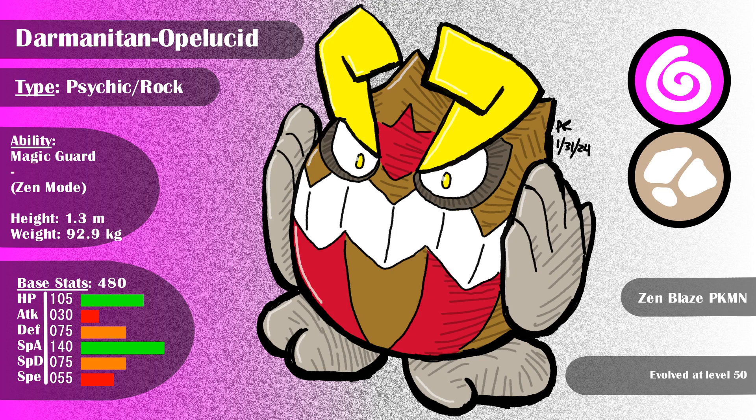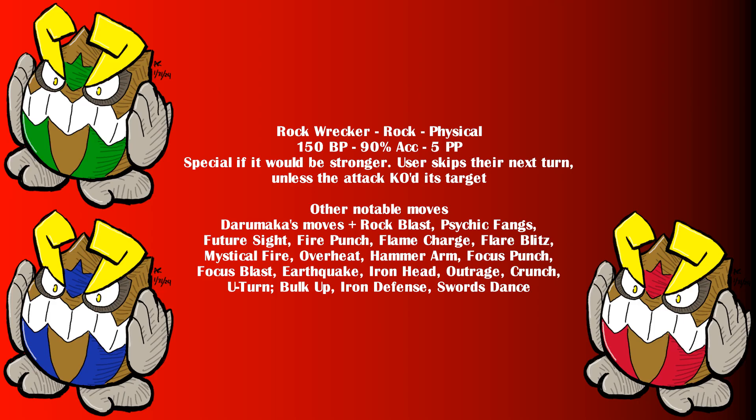Darmanitan is a psychic rock type Pokemon with the ability Magic Guard and hidden ability Zen Mode. It learns Rock Wrecker, which becomes a special attack if it would be stronger, and it doesn't require recharge if it KO'd the opponent. It learns a decent variety of special attacks and a wide variety of physical ones, with plenty of status moves too — and as you can see, it has 3 color variants as well.